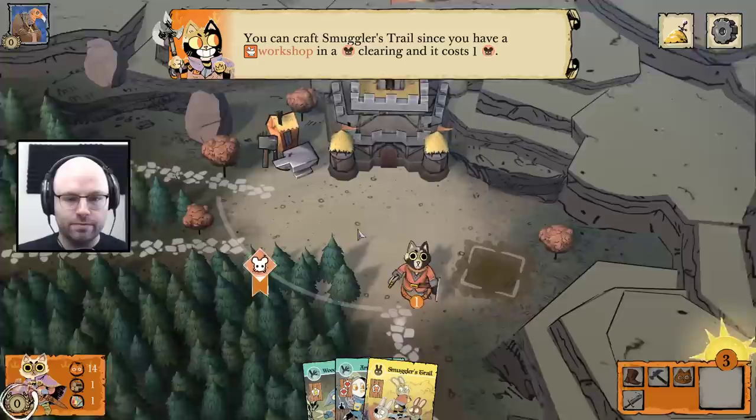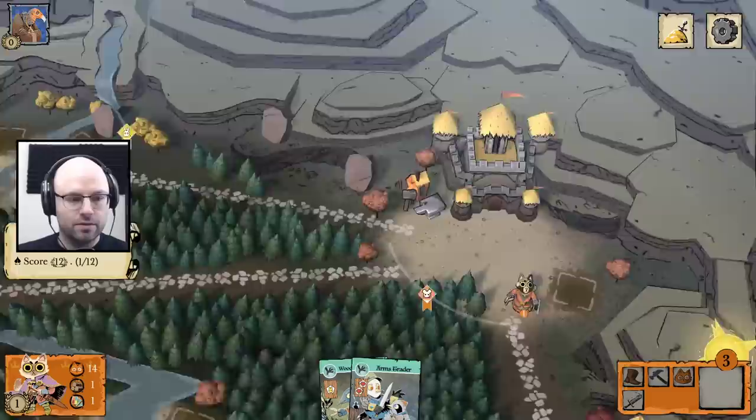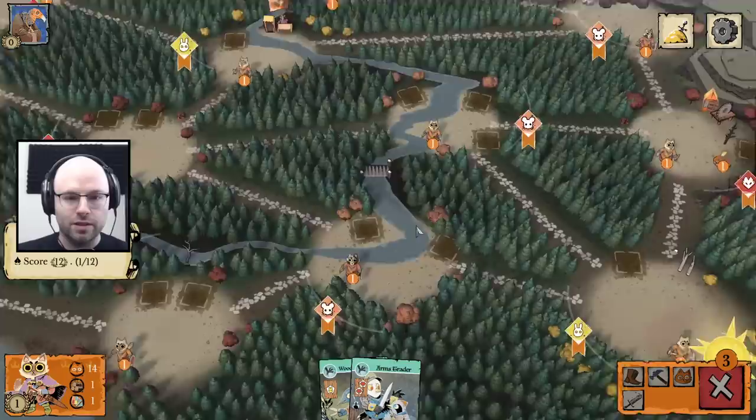Each workshop contributes its clearing suit towards paying crafting costs. You could craft the Arms Trader if you had two workshops in fox clearings. You can craft a Smuggler's Trail since you have a workshop in a mouse clearing — it costs one mouse and it gives you a bag and a victory point. Crafting the Smuggler's Trail rewarded you with a victory point. So the goal is not necessarily to defeat the enemy — the goal is to get more victory points. They also score victory points when they build.